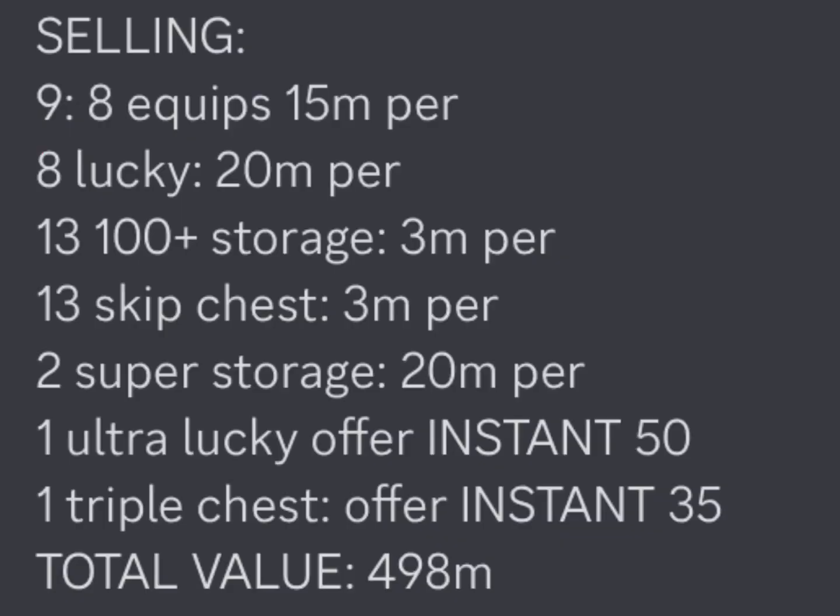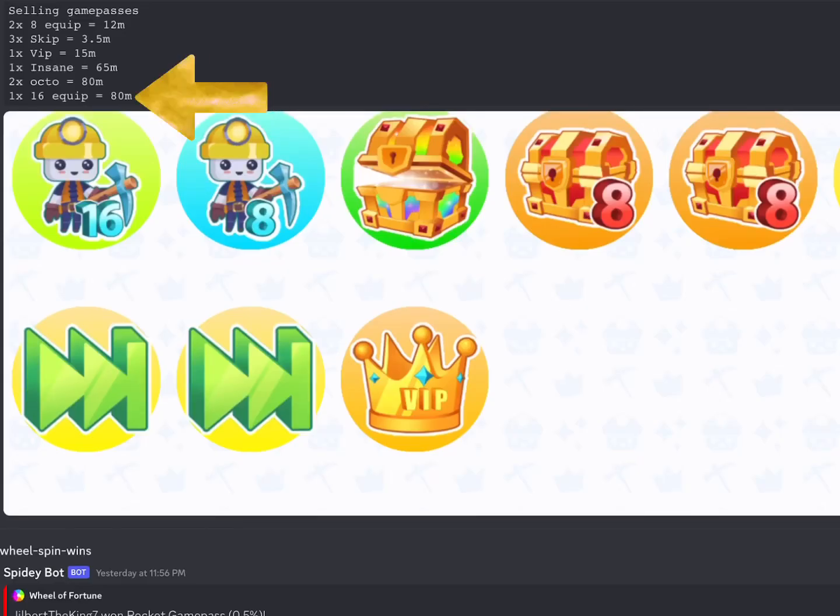When I went on Discord I started to notice that a lot of people are offering game passes for way too much. Suddenly it's so expensive — when we sold it for 12 or 11 million, someone is selling it for 15 million, ultra lucky for 50 million, insane chest 35 million. So this was the start of my journey: buy a lot of passes and try to sell them based on market value.